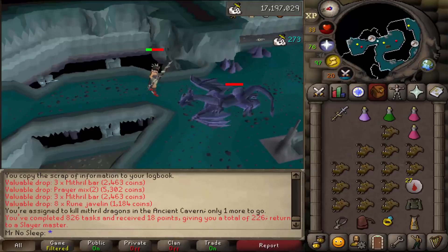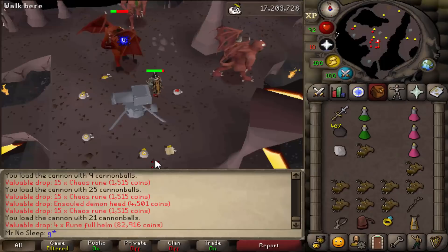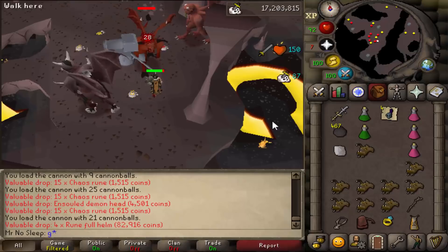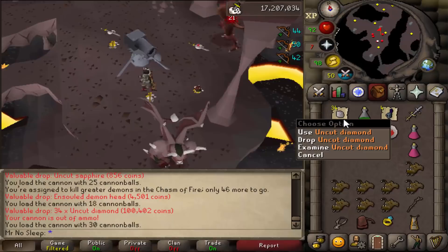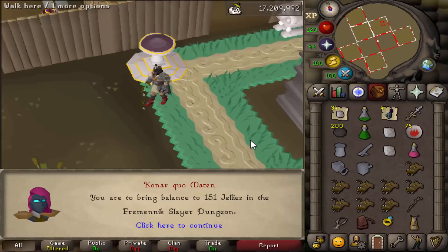Next was a quick task of just six Mithril Dragons - nothing special, just an Ancient Page. Then I got Greater Demons again, this time in the Chasm of Fire, which is better than Brimhaven - less travel time. We got four noted Rune Full Helms as well as 34 noted diamonds. I really should start bringing a Soul Bearer on these slayer tasks since I'm missing out on profit by not picking up unsouled heads.